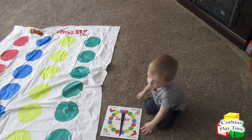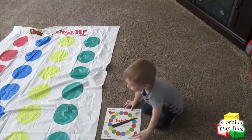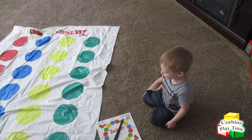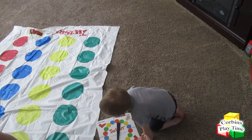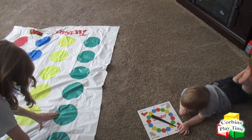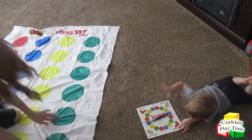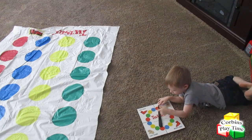Let's see. Right foot blue. It says right hand yellow. Right foot on green — no, it says right hand. So I'm going to put my right hand on green. Left hand red. Right foot blue. Right hand yellow. I fell. I'm done. You won!